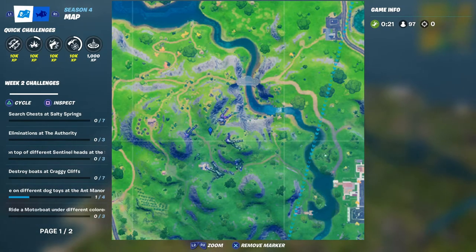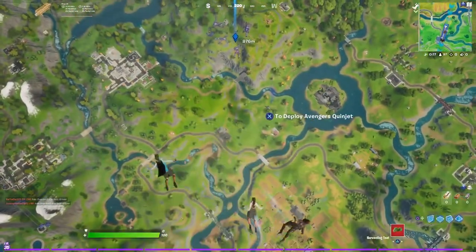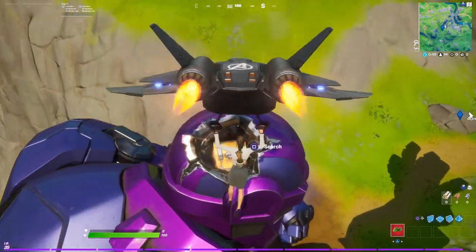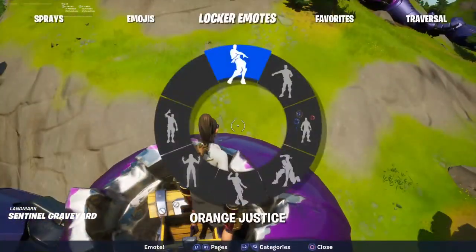We're going to try to land on the head of one first and then work our way down. I spotted one with a chest, so that way you can get a weapon right away. Come here, get your stuff, and then do a little bit of dancing.